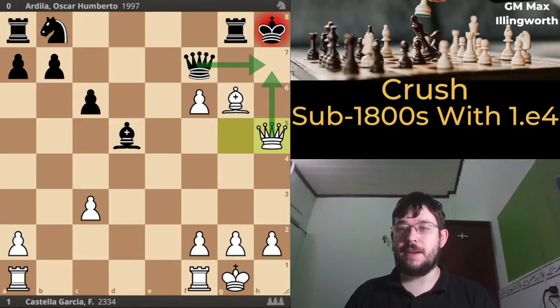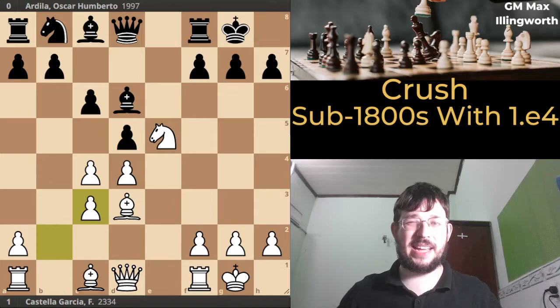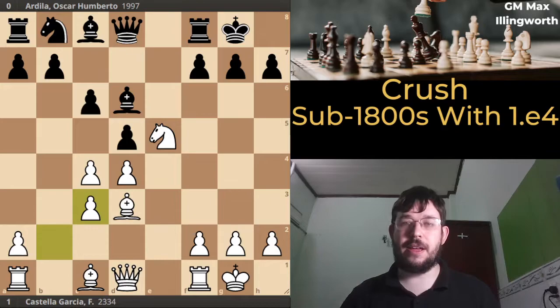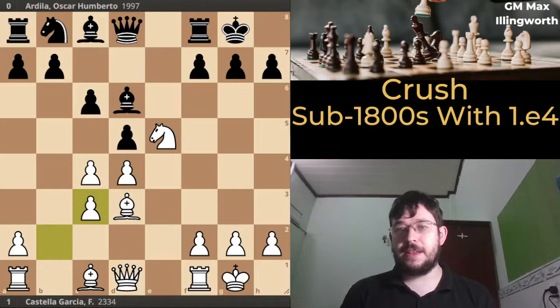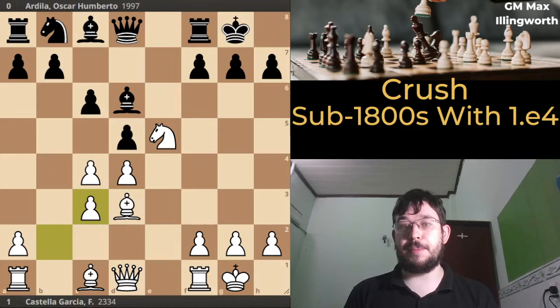Black resigned — a fun little game. Looking at games where your side is much higher rated allows you to see clearly what white is aiming for in different positions without a lot of interference from the opponent, unlike grandmaster games where both sides play well. If you enjoyed this and want to learn more about this variation and how to crush lower-rated players with e4 in general, check out my 'Crush Sub-1800 with e4' course — it has a free sample and boasts a 60%+ win rate against players below 1800, and as we've seen here it works against players above 1800 too.